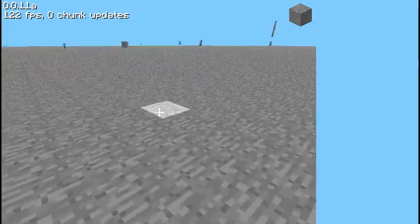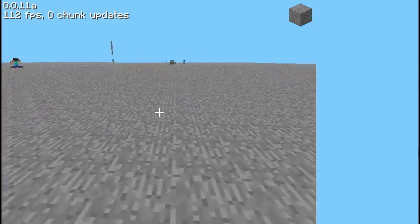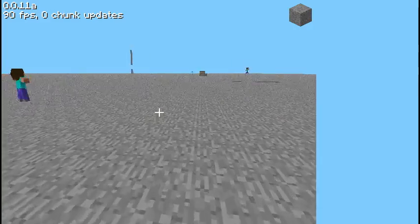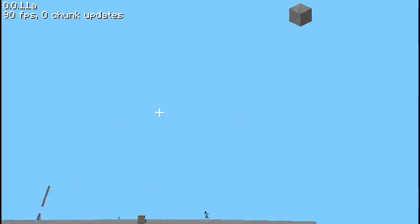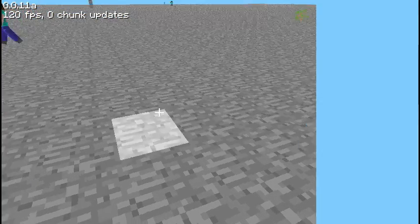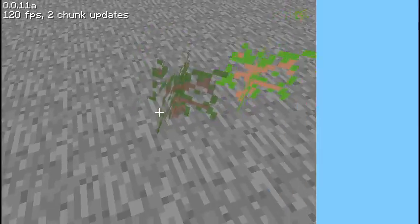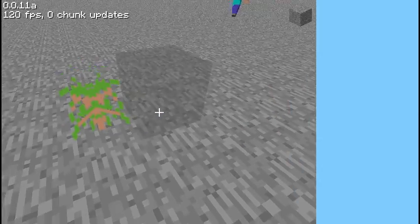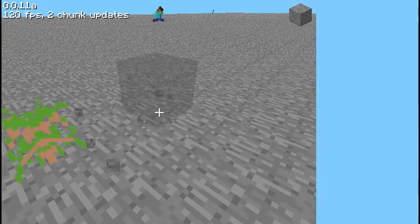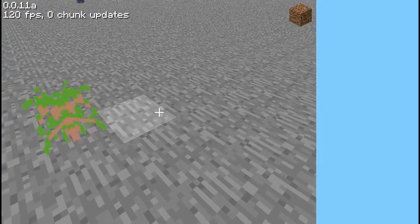We're back, and on the right side of the screen there's a little bug — I'm not sure if it loaded wrong. But this is basically the first bug I can see. I can still place all those blocks. Saplings have changed texture, stone hasn't.